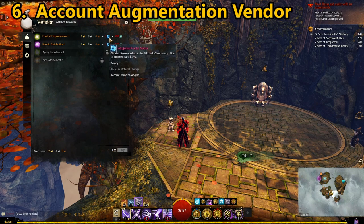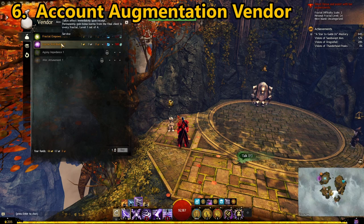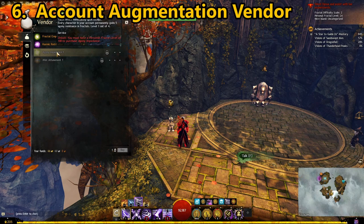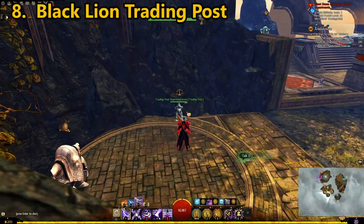The account augmentations vendor requires fractal relics, gold, and an integrated fractal matrix. Importantly, these are permanent unlocks for your account. Fractal Empowerment level 1 grants an extra Writ of Tyrian Mastery for lower-level characters. Karmic Retribution grants karma for the final chest of every fractal. Agony Impedance adds agony resistance to all characters on your account every time they enter fractals.